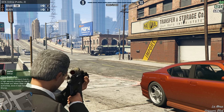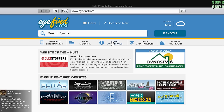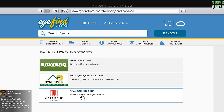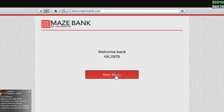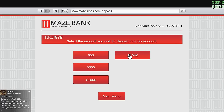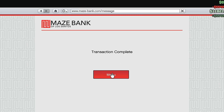If you are carrying around more than five thousand dollars in cash then other players can steal that cash from you. So what you want to do is open up your phone, go to Money and Services, go to maizebank.com, and then you can deposit money that you have in cash straight into the bank. You don't actually have to go to an ATM to do this — you can do it straight from your phone.